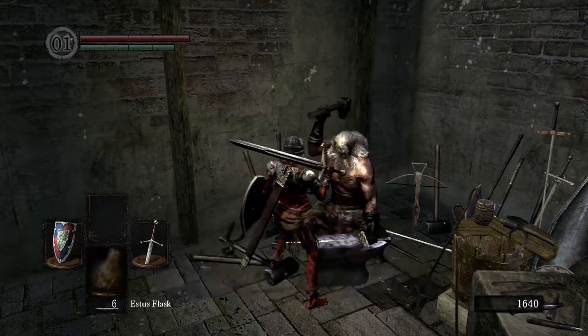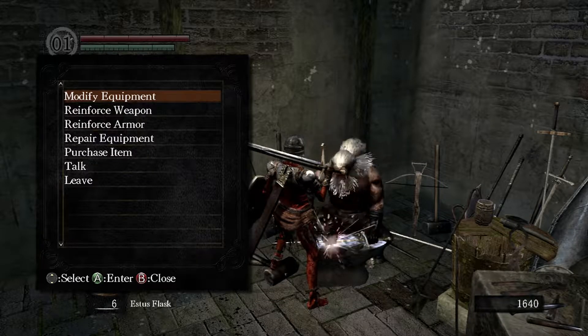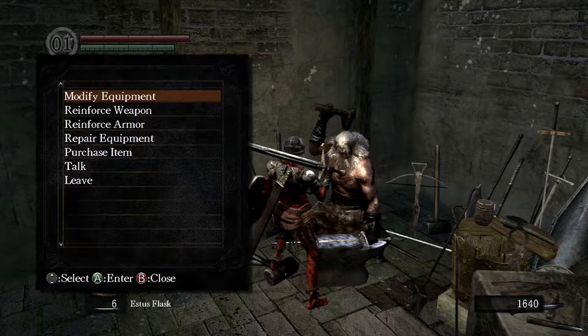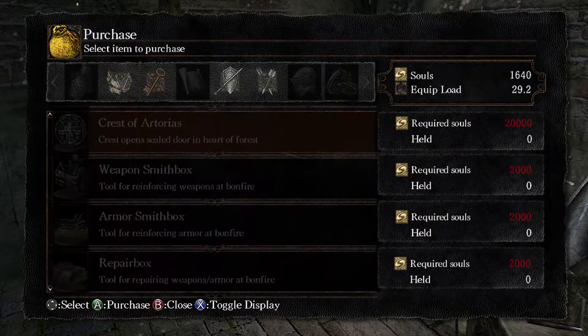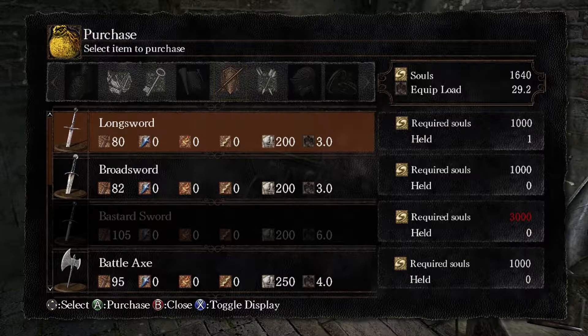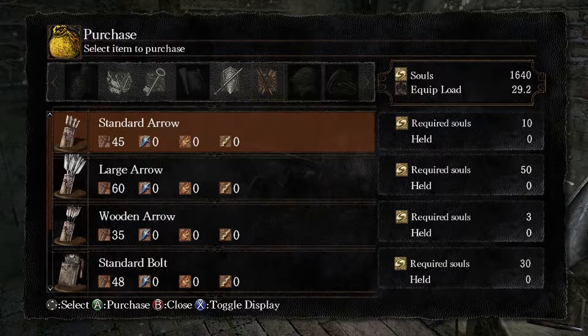Hurrah! All right, so now you can do that gesture. How do I do that? I'll show you later. So modify equipment — actually look what he's selling. Purchase an item. He sells Titanite Shards — he sells infinite Titanite Shards. I could sell him stuff too, right? I think so. Standard arrows too. A lot of stuff. Arrows, he's got arrows. Loaded with arrows.